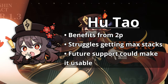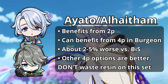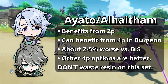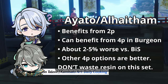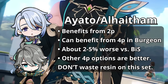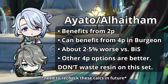She does benefit from the 2-piece effect, allowing her to opt for 2-piece build options if necessary. Ayato and Alhaitham are interesting cases as the set would only really be worthwhile in a Burgeon team. Although this allows them to reliably get and maintain max stacks, their best in slots like Echoes or Gladiator for Ayato and Gilded Dreams for Alhaitham synergize so well with their kits. So unless you don't have these 4-pieces, farming Marechaussee Hunter for these two in a Burgeon team just isn't worth your resin, and it performs marginally worse on average anyway.